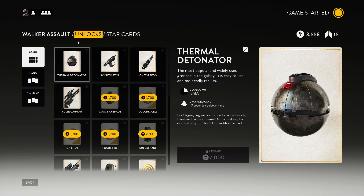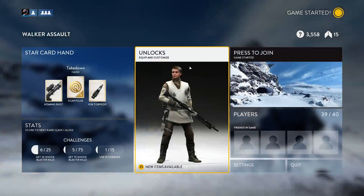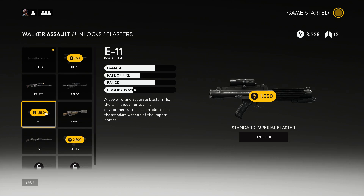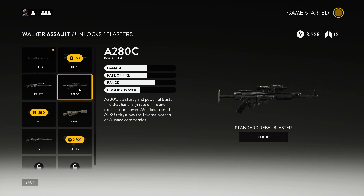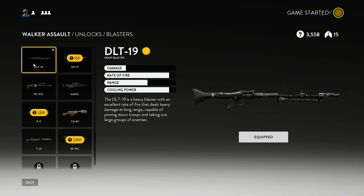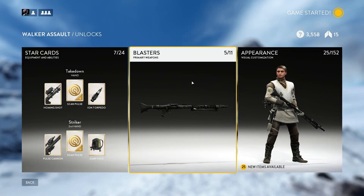So you start out, you enter the game, you have one rifle. If you're on Imperials, you get the EM-11 — which I wouldn't be able to use unless I unlocked it — and then the Rebels get the A2 ADC. That's the weapon you get, this is the first one you can unlock, which is great because it's a great all-rounder, very powerful. It was actually really good in the beta.